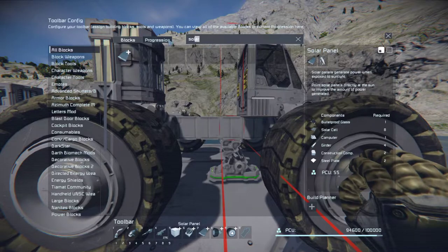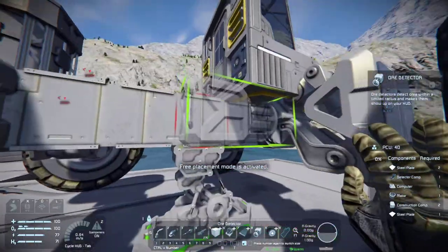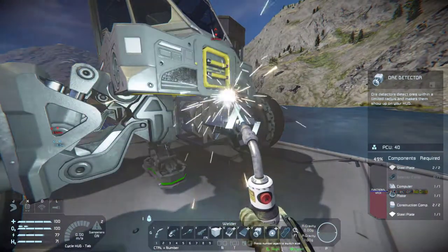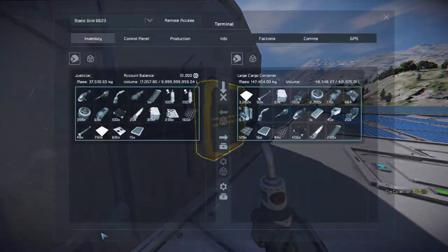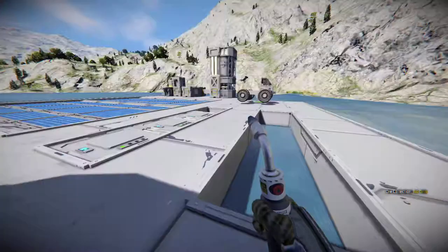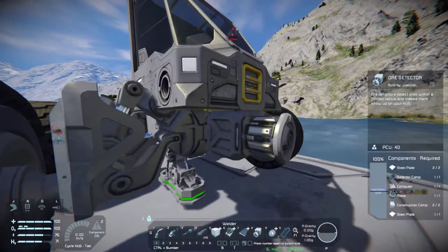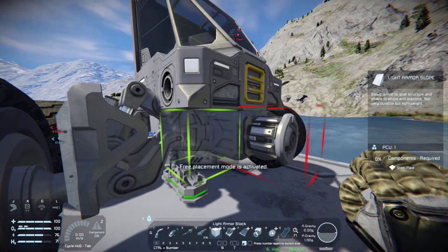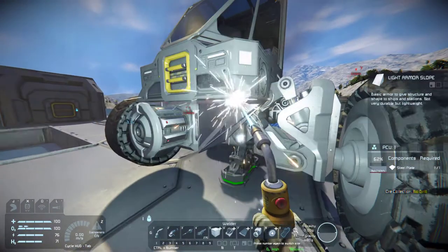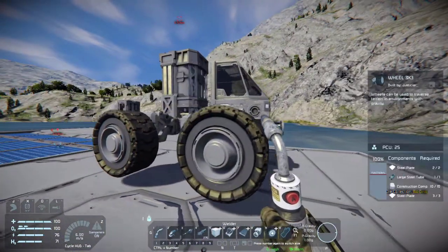We need the solar panel - oh wait, of course, the ore detector. So let's place this bad boy somewhere - so you put it on here, yeah this is fine. Detect the components, okay. This is what I mean - running up and down and just grabbing stuff every time just wastes so much time. So therefore I like that I have now got a big inventory. Let's build this like this so it kind of fits. Cool.